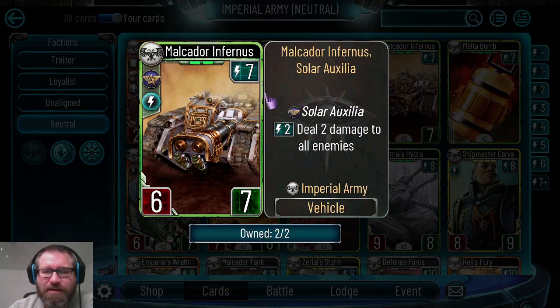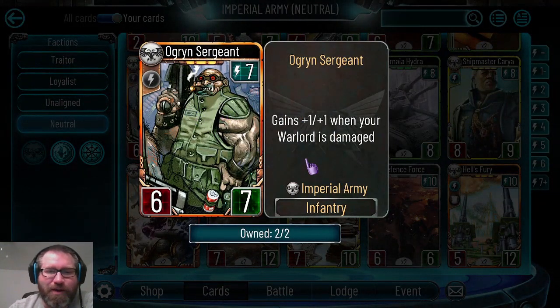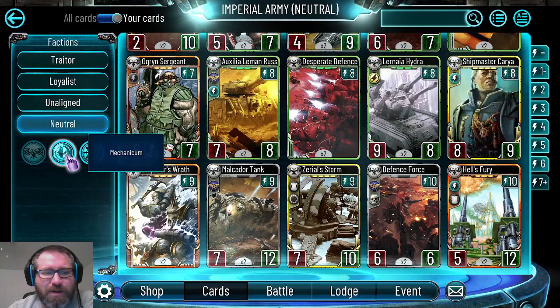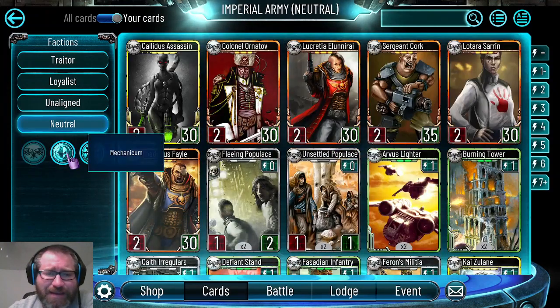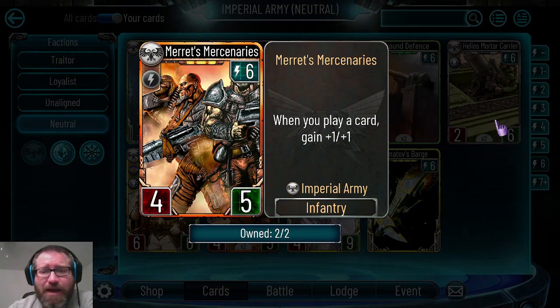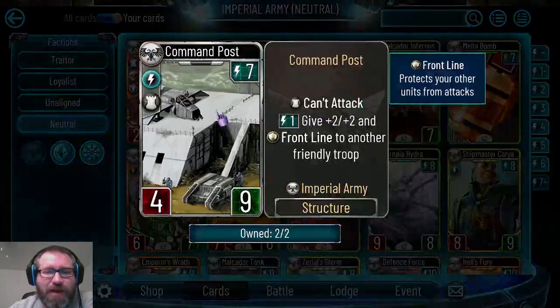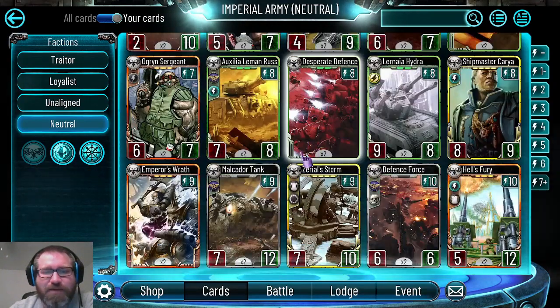Ogren's Chargemaster - love the artwork, always have. It gains plus one plus one when your warlord order is damaged, kind of throwing back to the ogren bodyguard concept. These guys aren't bad but not great. As a release card, time has gone on and your warlord can only get damaged so many times per turn, whereas cards like Merits Mercenaries can gain plus one plus one faster for less. The upside is the Ogren Sergeant is an imperial army troop, so cards can create it or give it frontline plus two plus two, but at seven energy you have to be prepared for your opponent to remove it.